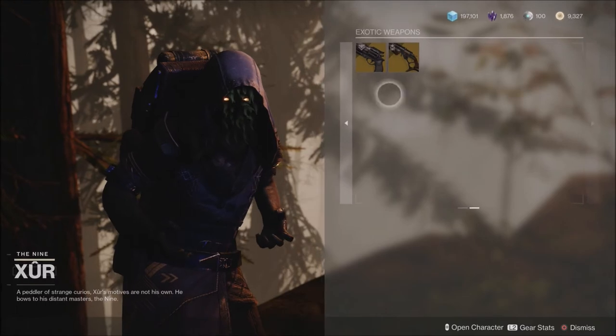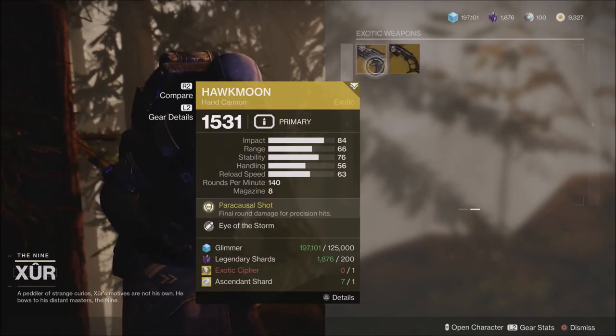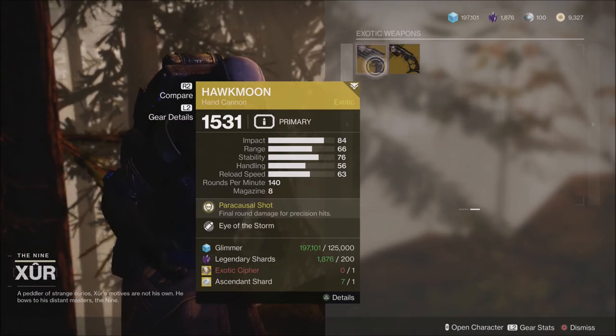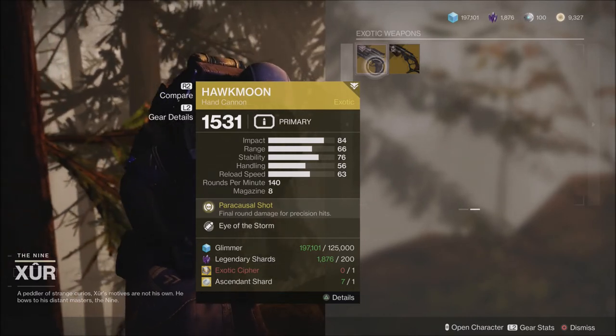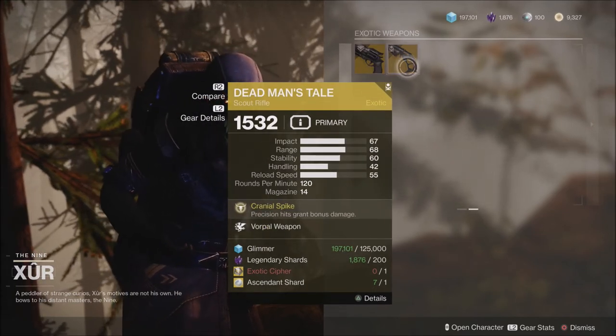Also remember that he does sell the Hawkmoon and the Dead Man's Tale. These will be available every week with random rolls. These will cost you Glimmer, Legendary Shards, an Exotic Cypher, and an Ascendant Shard. This week's Hawkmoon perk is Eye of the Storm and this week's Dead Man's Tale is Vorpal.